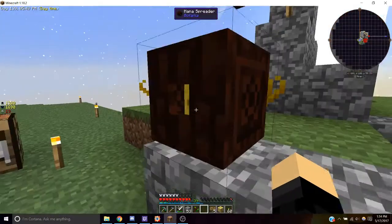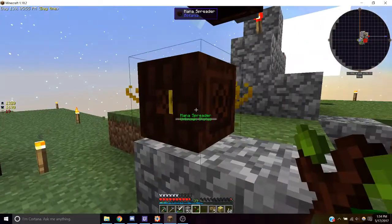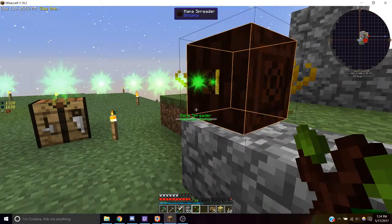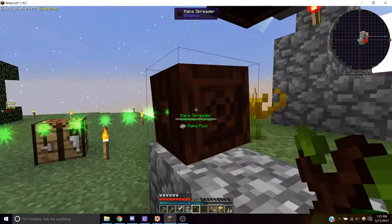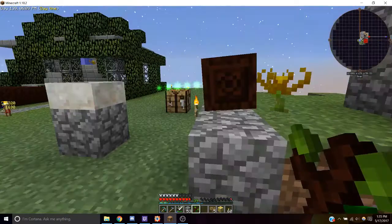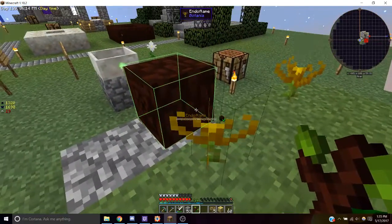Place down your mana pool and then place down your mana spreader. We're going to want to link our mana spreader to our mana pool, so pull out your wand of the forest, shift right-click on the mana spreader so you can see the outline, then hold shift and right-click on the mana pool. If you hover over your mana spreader it'll say 'mana pool' underneath, and that's how you know they're linked.